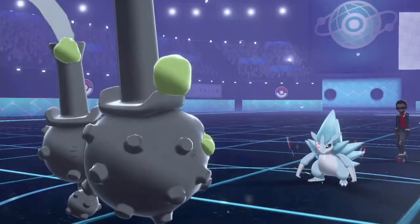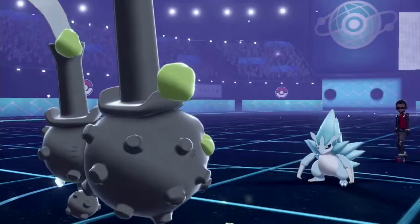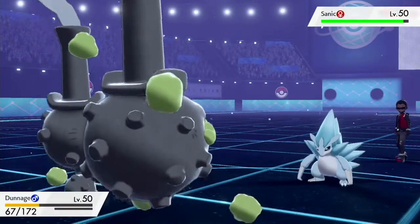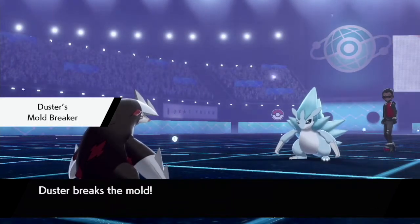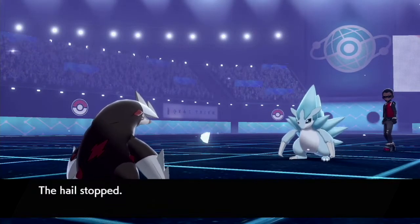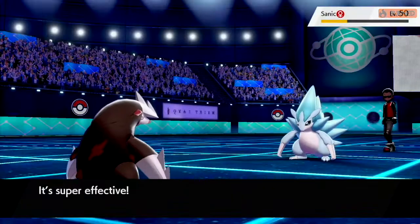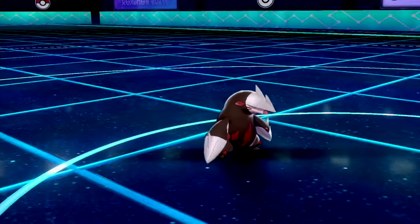He goes into his Alolan Sandslash and goes for Swords Dance. I was like — nope, not on my watch, you're going to get burned. I was worried he had a Lum Berry on this set, but thankfully he doesn't. Now I've burned it — he's at neutral attack. I switch out into Dugtrio the Duster. With Earthquake and Iron Head I figured I could knock him out, but that's not going to happen. That means he'll knock me out next turn, and I won't get up my Stealth Rocks. So we lose Dugtrio, but he did okay in this fight.